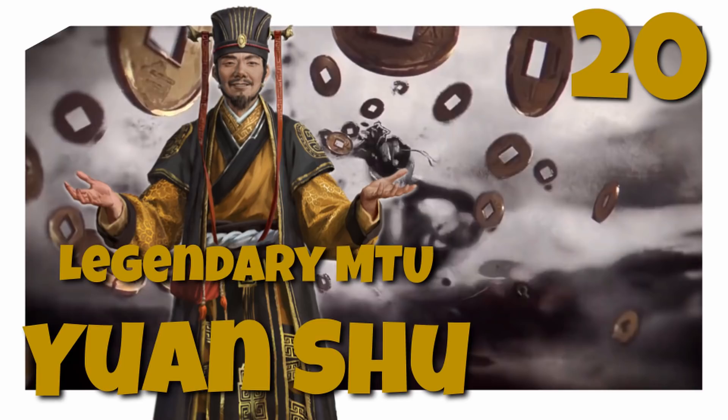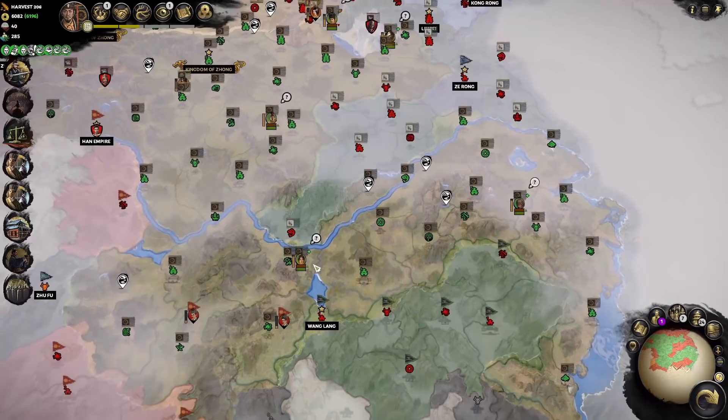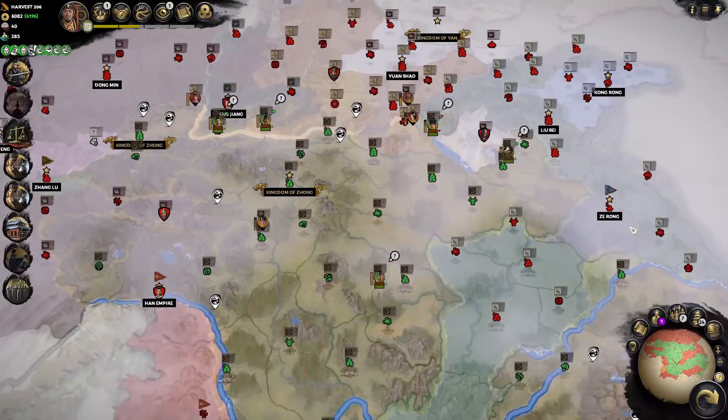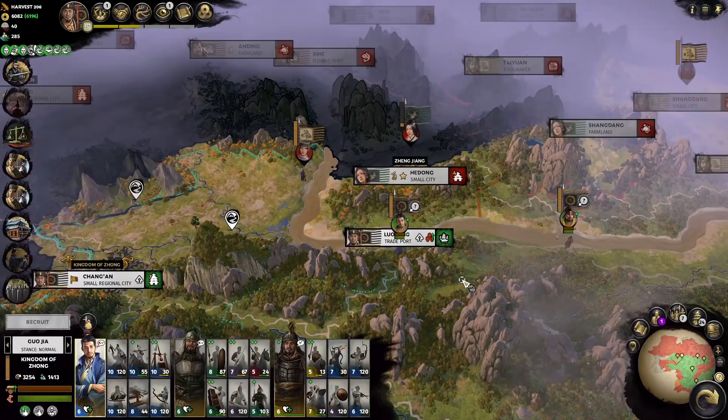Hello everyone, this is Serious Trivia. Welcome back to another episode of our legendary Yanshu campaign. This is episode 20. We pick it up from turn 81 in the harvest season of 206. Liu Bei betrayed us last episode and we have to basically fight a war throughout the central plains, sending armies from all corners of our map to take care of Liu Bei. Hopefully once we have him wrapped, we can do a joint assault of the north and get the last embassy, because we already have the second one.